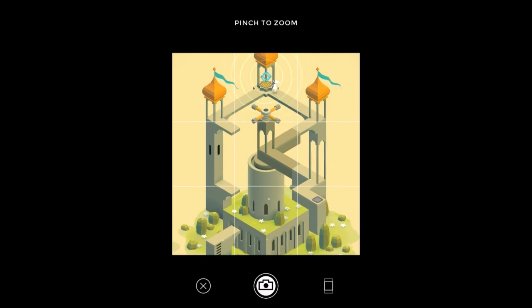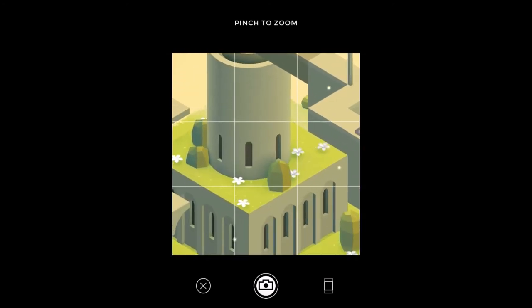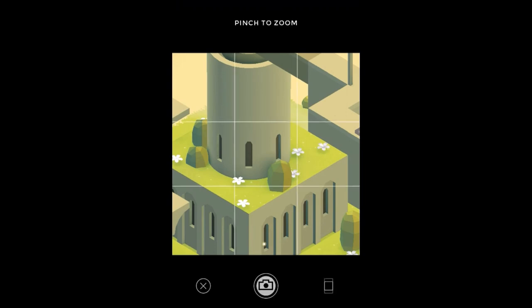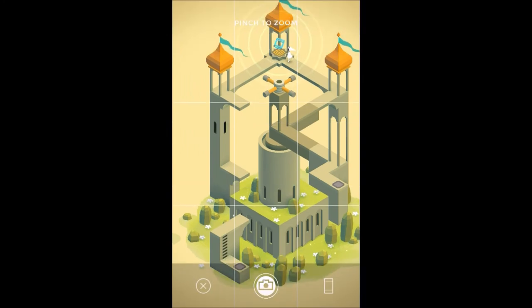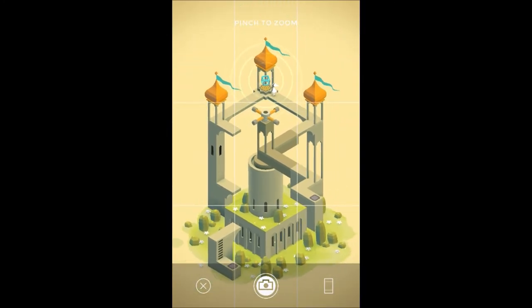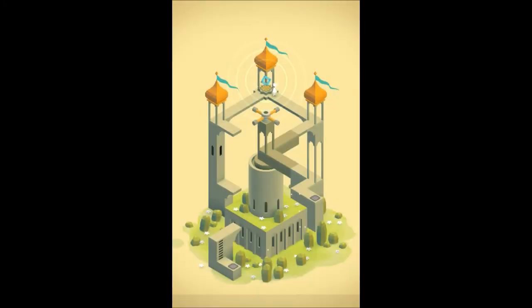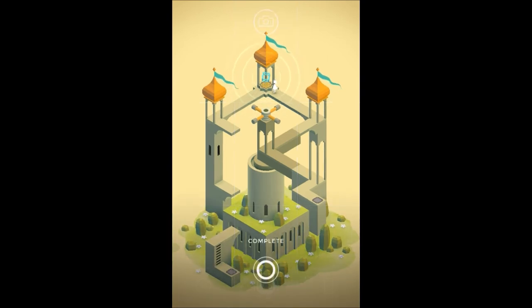Maybe you like the flowers and stuff and you can take a picture. You can save it, share it, or just take another one. You can take a picture of the whole scene, like this — see, it looks very nice. Anyway, then you can close it and it's complete.